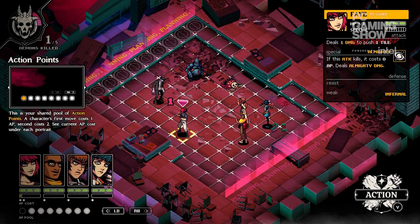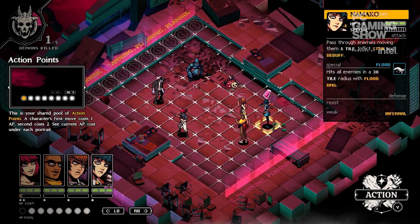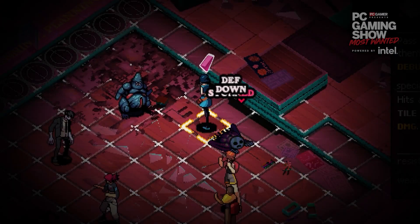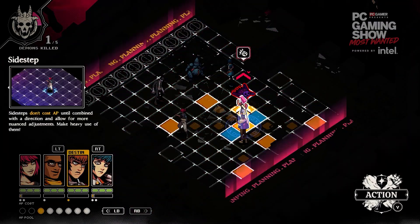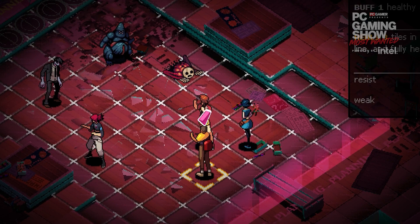You attack enemies by running straight into them. You can see Faye did one point of damage here. Namako doesn't deal damage, but stuns and debuffs enemies, reducing their defense. Now if our other damage dealer Destin hits this demon, he'll do two points of damage.